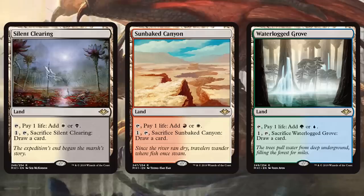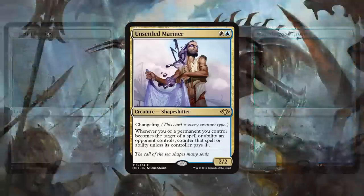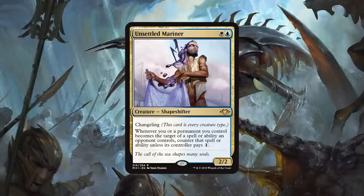Let's move on to number three on our list. We have a creature that is every creature type — Unsettled Mariner, our new two-drop Azorius Shapeshifter Changeling. Krim, where are you playing this one? The People's Champ. The Mariner is a very, very good card.